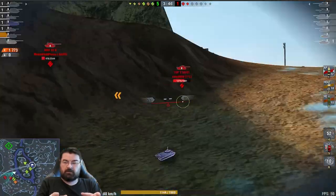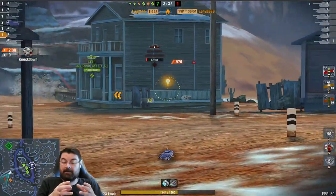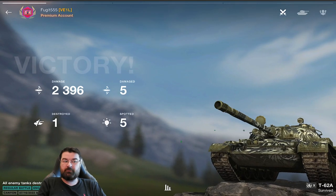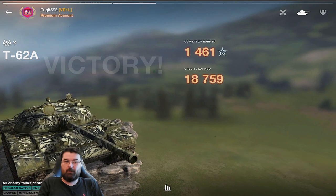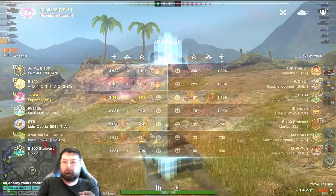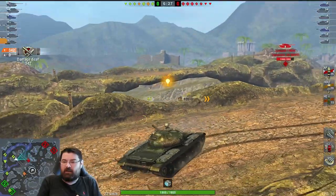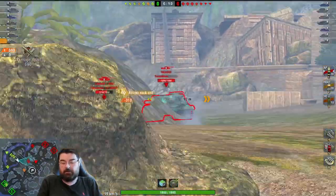It's got me thinking — has something happened to the Leo 1 that we're not aware of? In my mind it just doesn't seem right, I just can't put my finger on it. We have a great game in the T-62A, not setting the world on fire, but we do 2.3k. I was struggling to break 2k in the Leo because I was being spotted from everywhere by heavies — not just light tanks, heavies were spotting me from all over the place. These are shots I was missing in the Leo that I'm landing here in the T-62A.